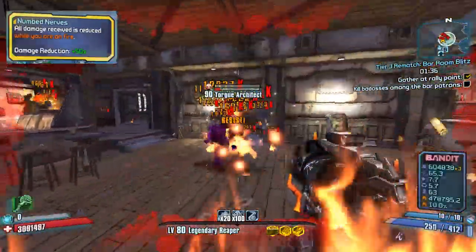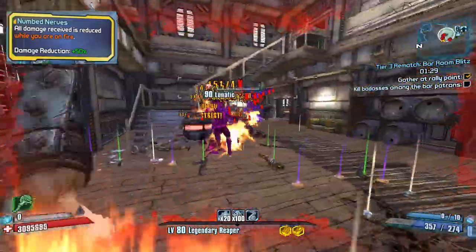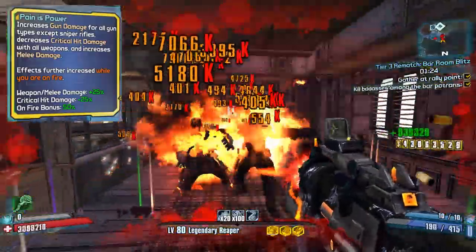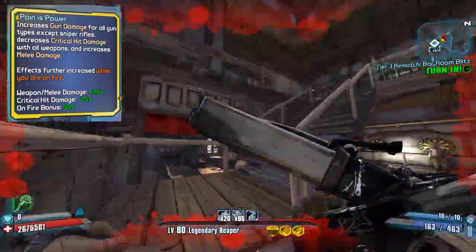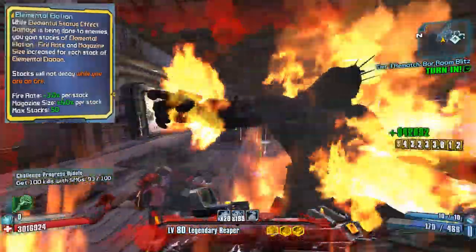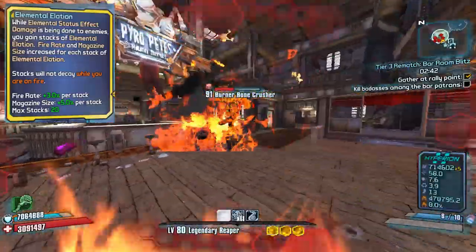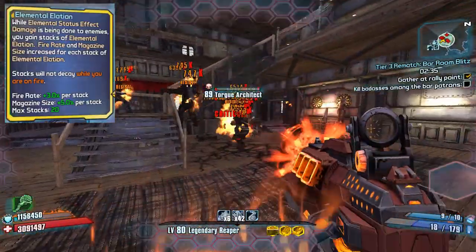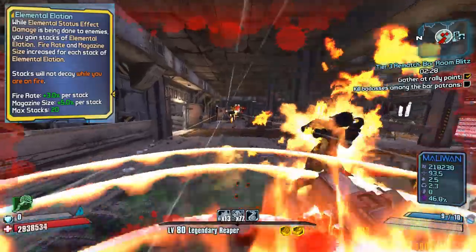Next up is level 5 Numb Nerves. You get damage reduction while on fire — definitely a big boost to your overall survivability. Then level 5 Pain is Power, which increases all gun damage you deal except for sniper rifles. That's fine because snipers aren't really something you're going to use on Krieg anyway. This does lower your critical hit damage but it's worth it, and while you're on fire this bonus is higher. Then level 5 Elemental Elation. While you have a DoT on an enemy you gain stacks that boost your fire rate and magazine size. These stacks don't decay while you're on fire. So this skill pairs well with all your other fire rate and magazine bonuses — real big mag, real fast fire rate, and a whole lot of pain.